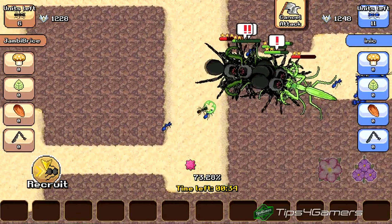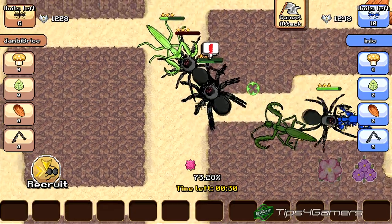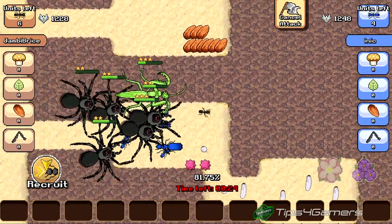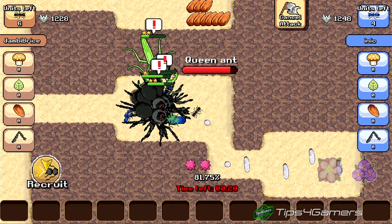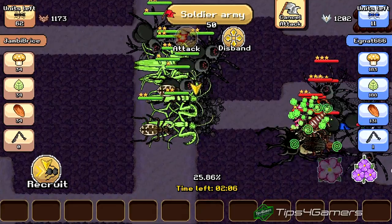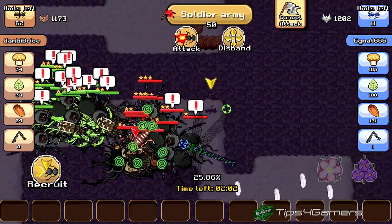Always remember, there is never any shame in giving up in a battle that you cannot win. When battling another opponent, you need to be aware of the situation you are putting your creatures and soldier ants in. If you notice that you are going to lose the battle, you need to pull out and kill as many of their ants as possible to get over that 50% mark so you can walk away with a pheromone, some resources, and a victory. Play smart, do not play hard.